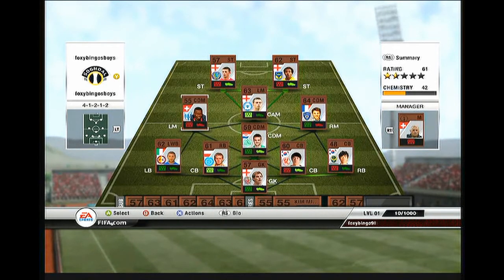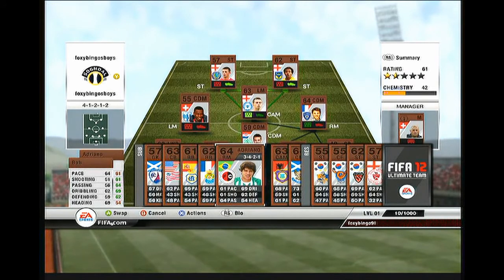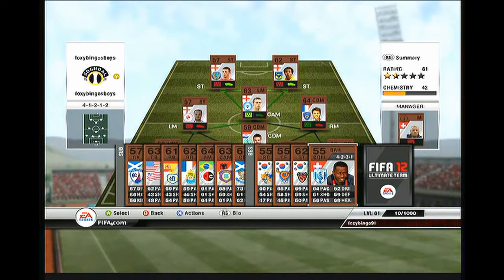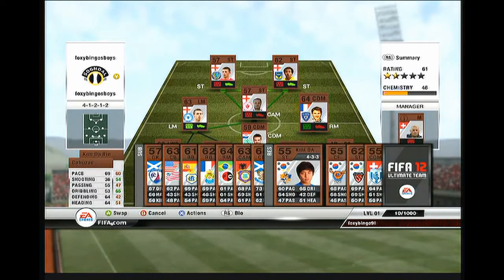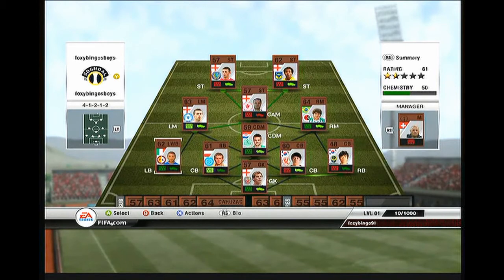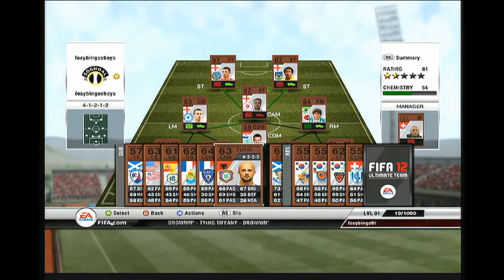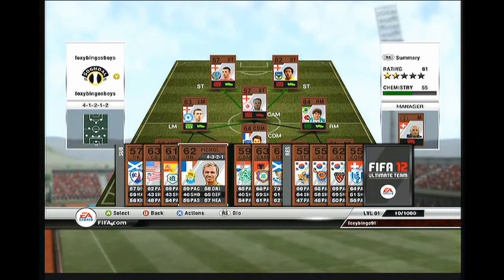I need to play 4-1-2-1-2 for my style of play. I usually do like over-the-top through balls and runs down the line, so it comes in handy. I have a good few English players in my team. In centre attacking midfield I have a striker, and I've got two centre backs with a wee bit of chemistry. Up front I have two English strikers — actually three, if you include the centre attacking mid — and one out on the left mid as well.